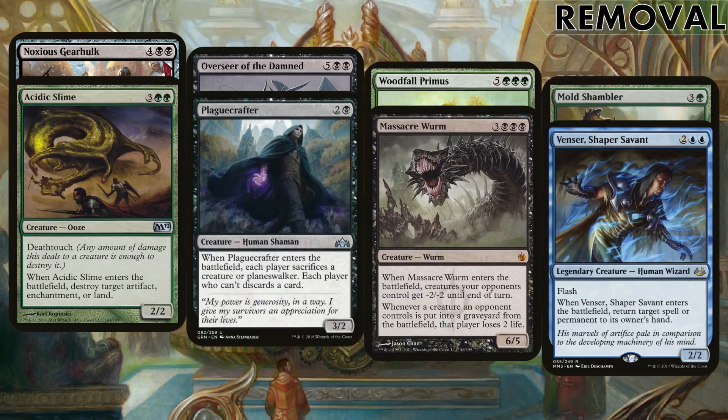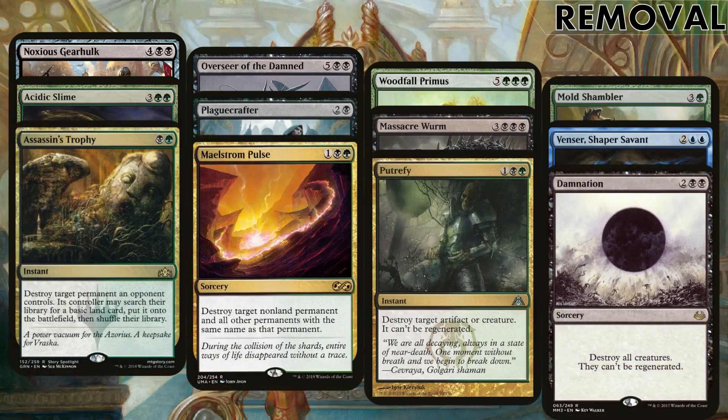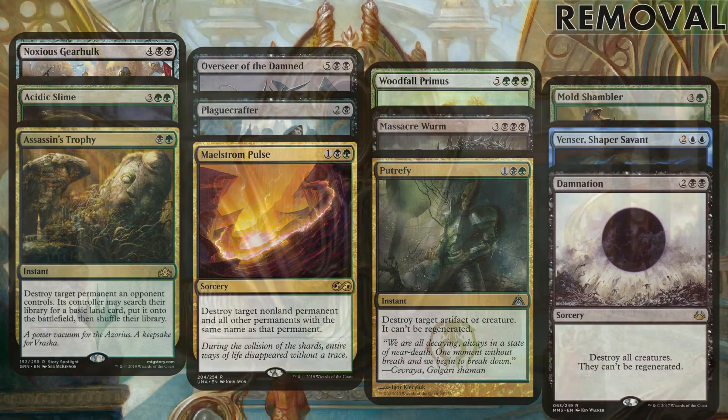Venser isn't removal but he's here because he can bounce things back on entry — so we can unsummon two things. For actual spell removal, Assassin's Trophy, Maelstrom Pulse and Putrefy give us good options to hit pretty much any permanent we need to. Damnation is our boardwipe of course.